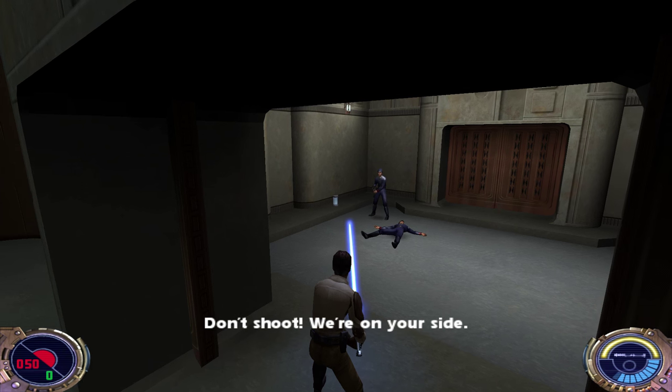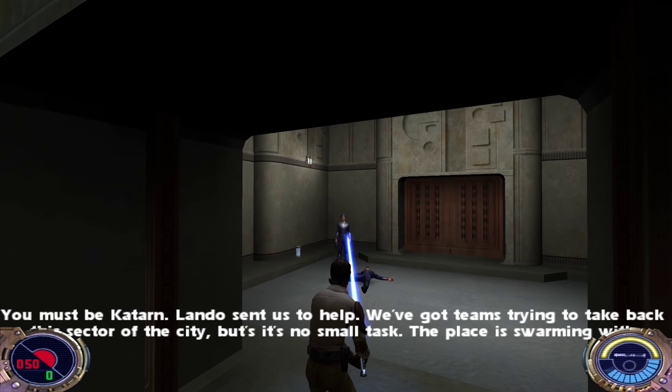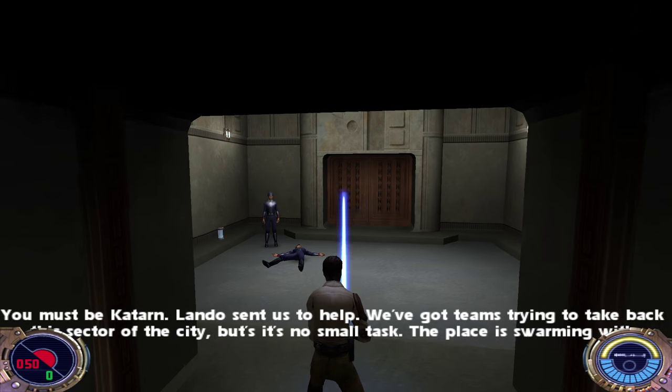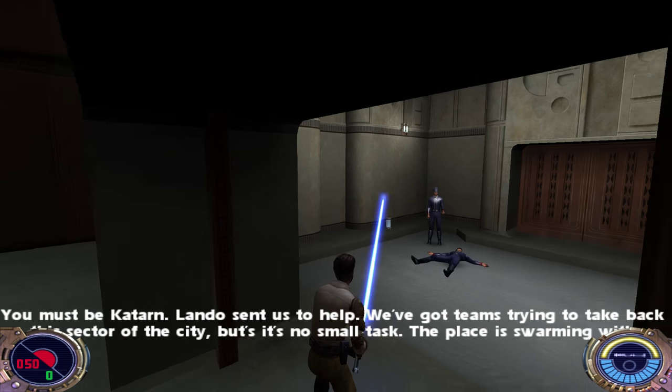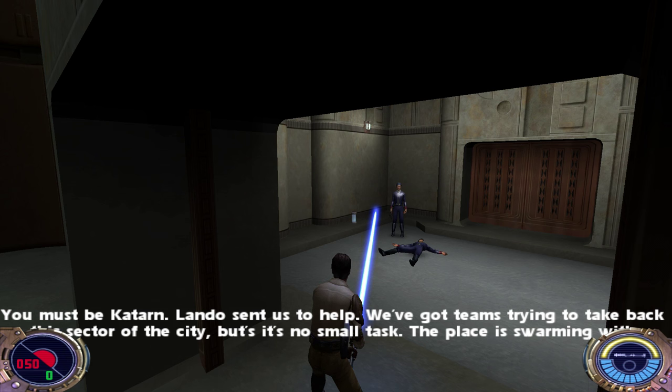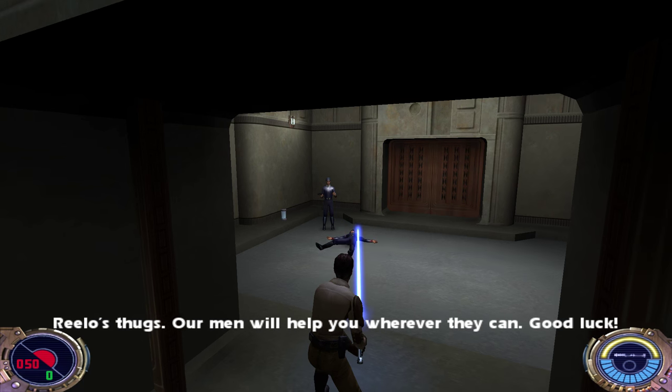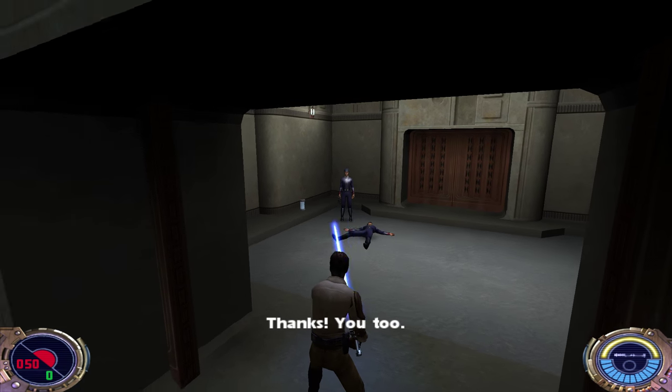Got him — he used force speed too but it didn't do much good. Don't shoot, we're on your side! You must be Katarn — Lando sent us to help. We've got teams trying to take back this sector of the city but it's no small task — the place is swarming with Relo's thugs. Our men will help you wherever they can. Good luck!